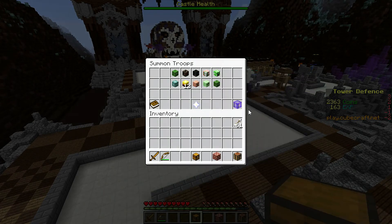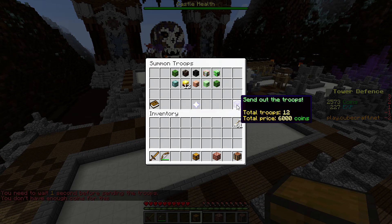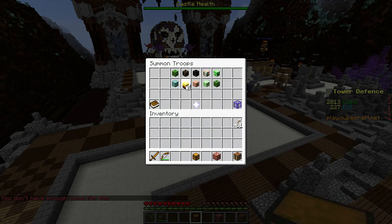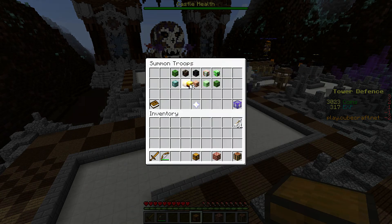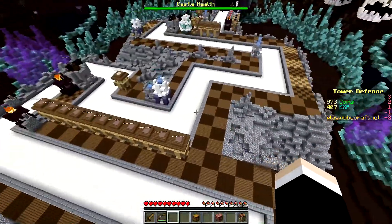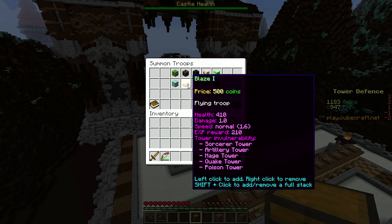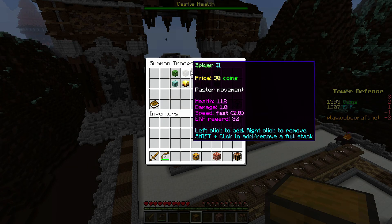Blazes are currently attacking their castle, so that's really good. They are sending nothing, we can just build what we want. I'm sending some blazes over as well. They're really pricey by the way — 500 coins for one, so 6000 for level one, and if you upgrade them they cost even more. Sending some more spiders, good for the experience.